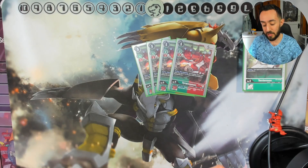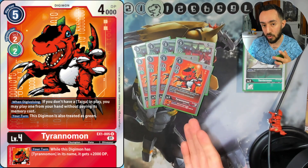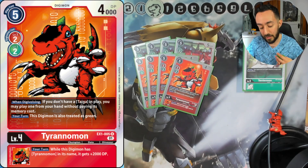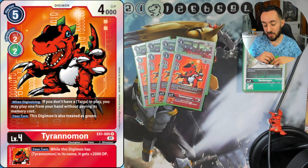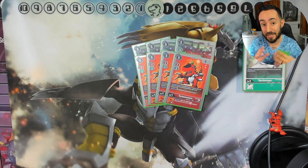Next we have Tyrannomon from EX1. When digivolving, if you don't have a Taiga in play, you may play one from your hand without paying its cost. The downfall is if you already have one on the field, you can't trigger that effect. During your turn this Digimon is also treated as green, and the inherit gives 2000 DP when this Digimon has 'Tyrannomon' in its name.